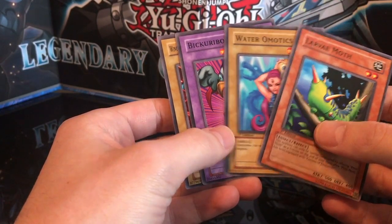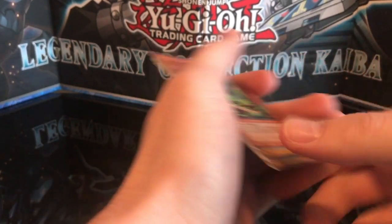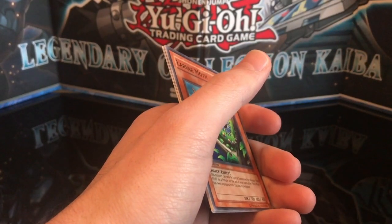And then the upside down cards were Larva Moth, Water, Amodix, Vickery Box, and Winged Dragon Guardian of the Fortress. Unfortunately we didn't get anything special, but still super cool to pull pack-fresh cards from a first edition pack.